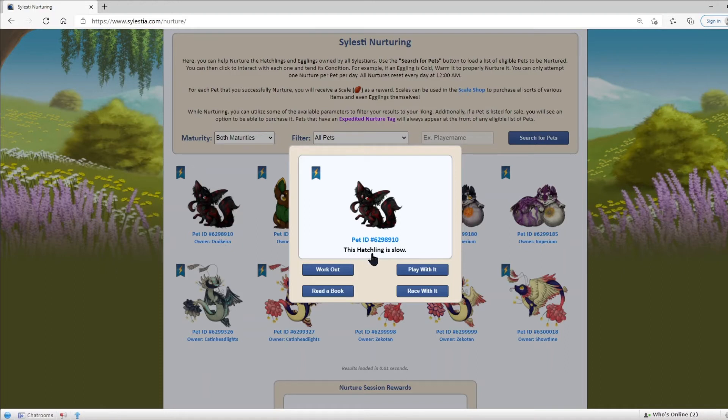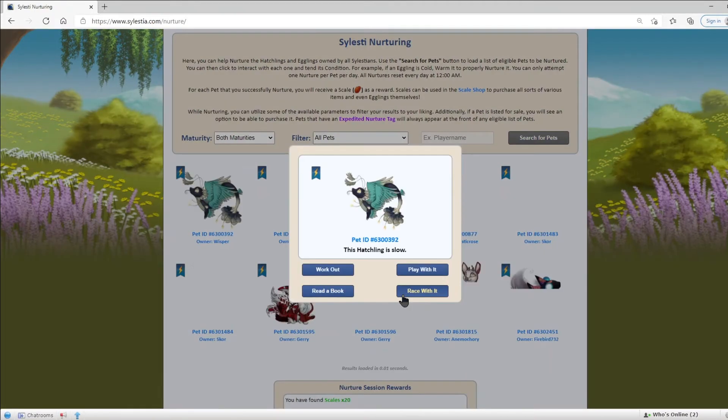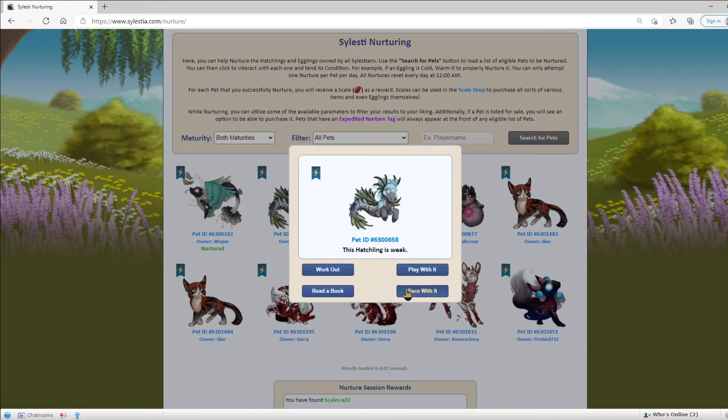This one says that this hatchling is slow, so we need to click Race With It because that is what goes with slow. This hatchling is doopy, so let's read it a book. Slow again — race with it. This hatchling is void, so we will play with it. This hatchling is weak, so we will work out with it.